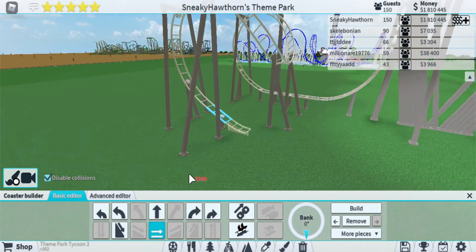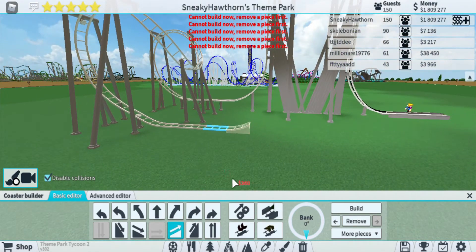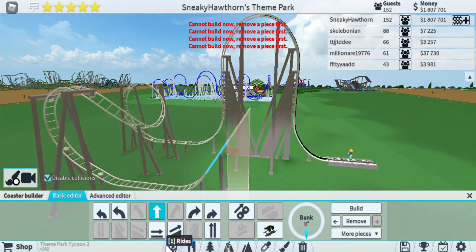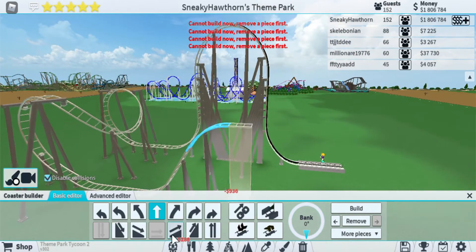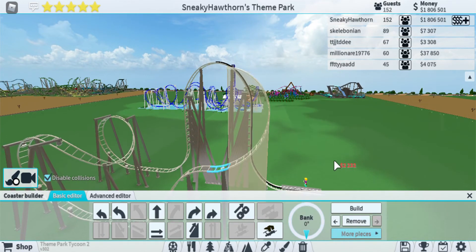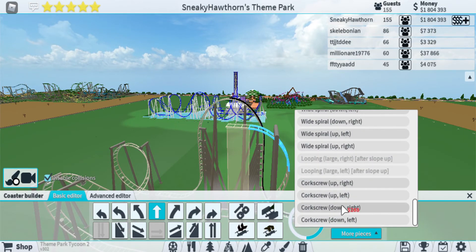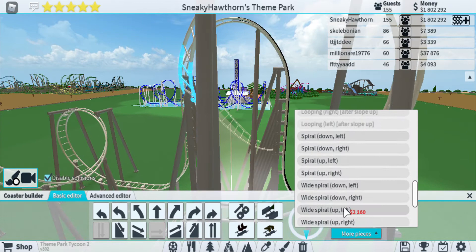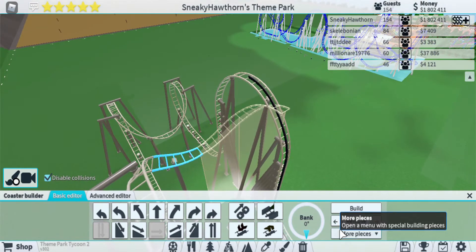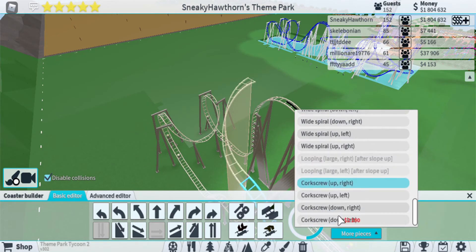You can do your cobra roll in many different forms — like I can just go straight, or I can go really high up and then go straight, and then I can build my cobra roll there if I wanted to. I'm going to do it left this time.